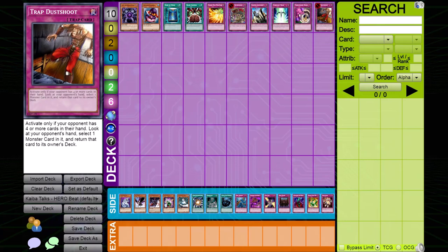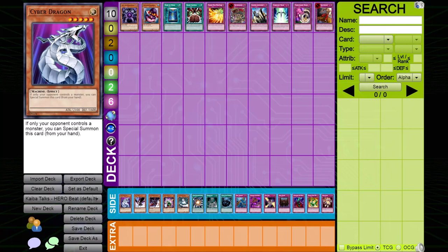Against Hero Beat, consider siding in these cards. Cyber Dragon — with 2100 attack, Cyber Dragon outs every main decked monster in Hero Beat. Cyber Dragon is also good at baiting out back rows as it doesn't require your normal summon.